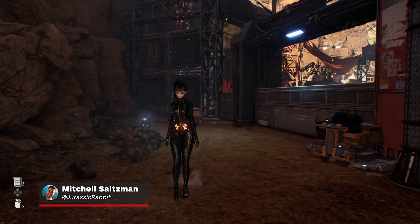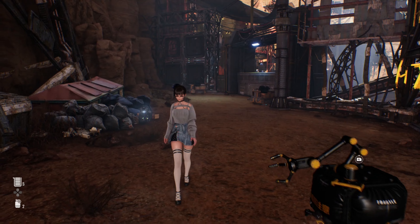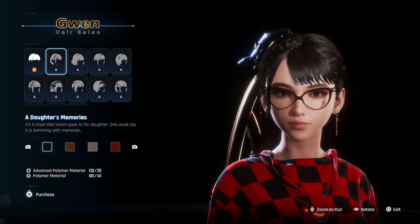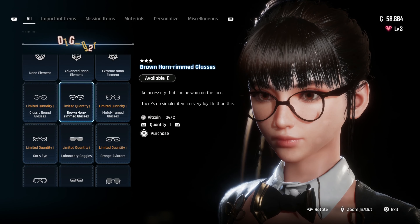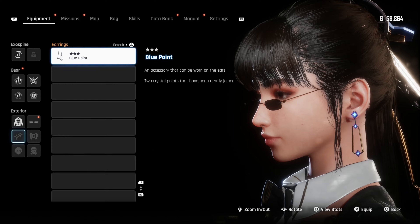One of the most talked about aspects of Stellar Blade is of course Eve's appearance, and the ways in which you can customize it. But it goes beyond just finding new outfits for her out in the world. So if you're looking for all the different ways to change Eve's look, from her hairstyle, to her glasses, right down to the different types of earrings she can wear, here's everything you need to know.